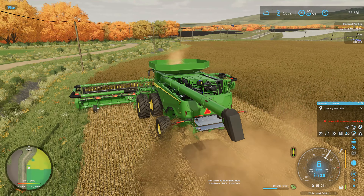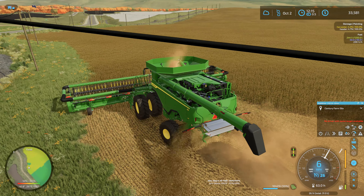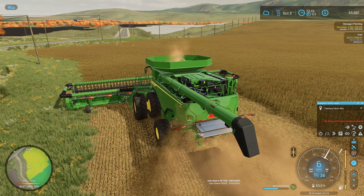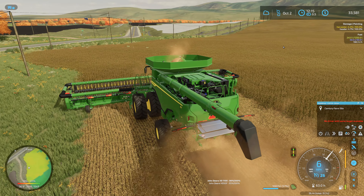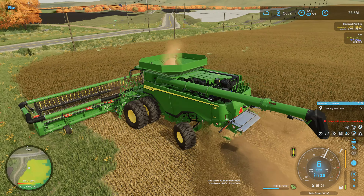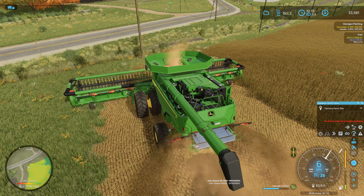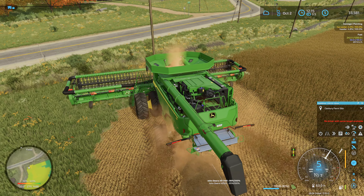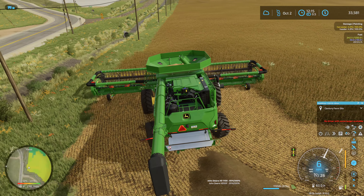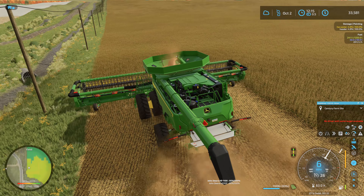Giants has made some massive improvements to header trailers in Farming Simulator 22, though it still doesn't always lock them on properly. In real life, a lot of times you have some sort of locking mechanism - whether it's straps or actual locks that go into the header. Before FS22, in my opinion the header trailers were basically useless garbage - you'd put a header on and it would just fall right back off. Fortunately Giants finally fixed this in FS22 and made the header trailers actually kind of sort of lock.